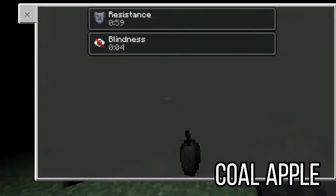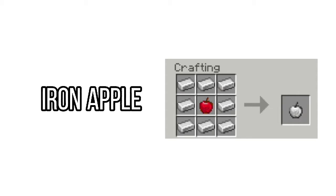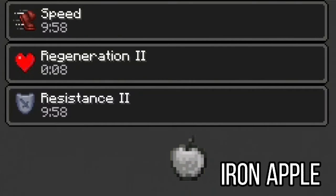Coal apple gives you resistance for a minute and blindness for only 5 seconds. Iron apple gives you 4 effects: speed and resistance level 2 for 10 minutes, regeneration level 2 for 10 seconds, and absorption for a second.